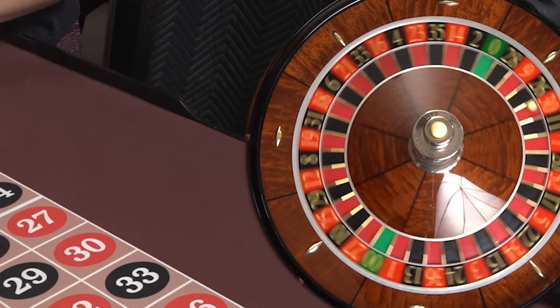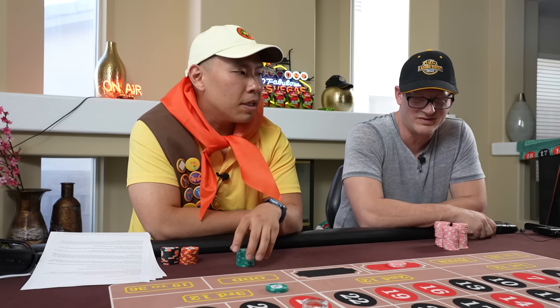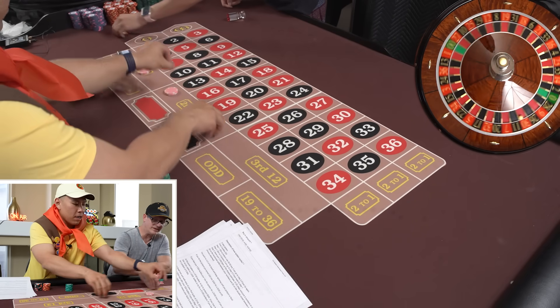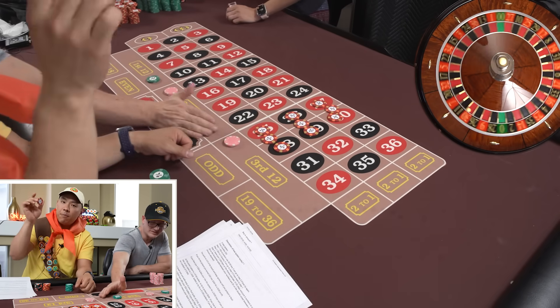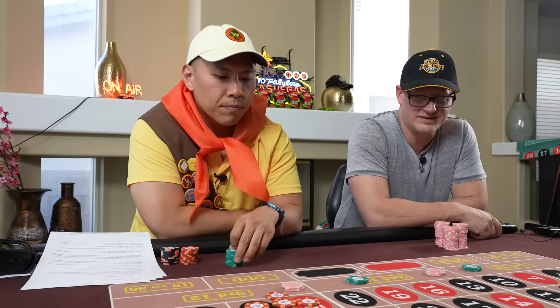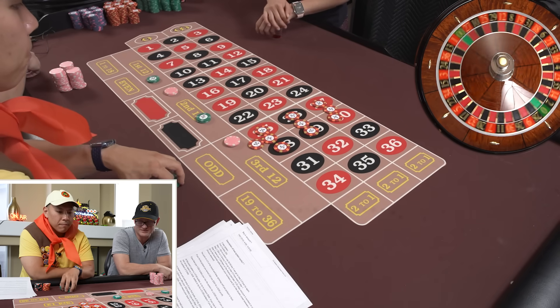Thank God I got a friend to back me up. I'm going to go all in the minute I go down with my bet. Now I'm up again. We're going to go 50, 50 on first and second dozens. I'm going to cover these numbers — six numbers, put the splits in between, and a double street. There you go.